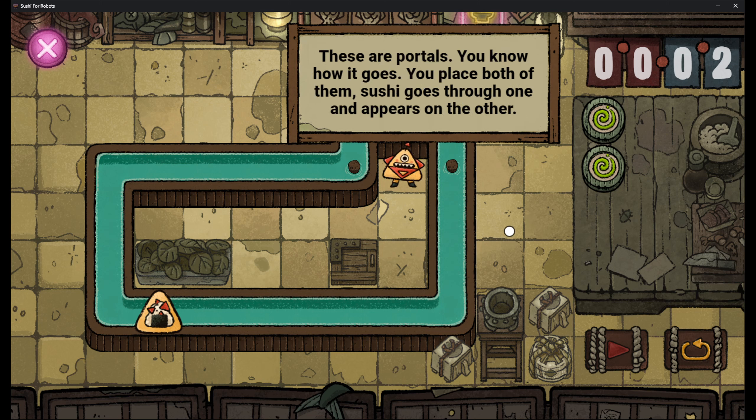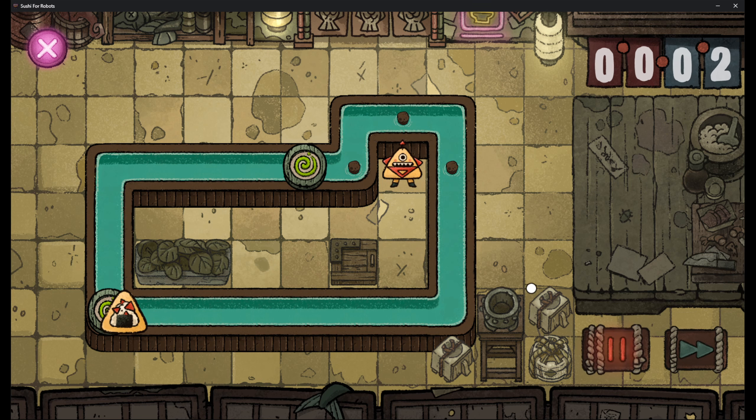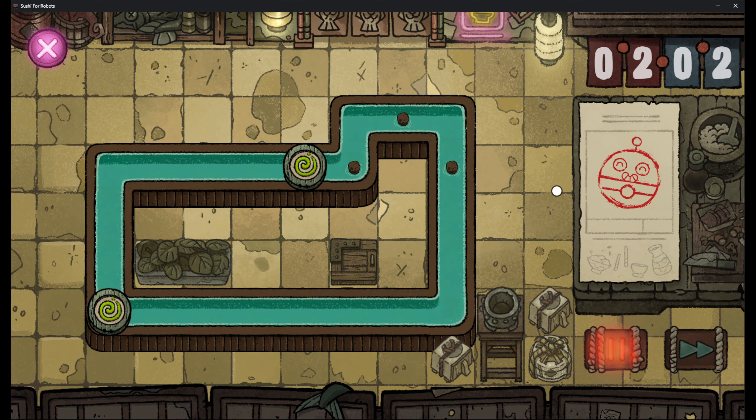We should try something new. These are portals — you know how it goes. You place both of them, sushi goes through one and appears on the other. So this is the amount of steps we can set and these are the tools we can use. My guess is we need to teleport it here, can't place stuff on there, and teleport it here so it goes to the sushi robot. Two steps out of two steps — easy peasy.